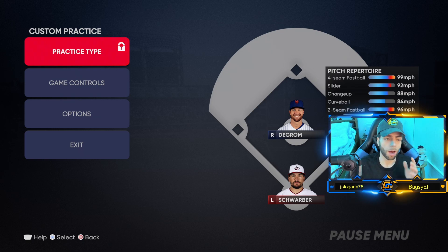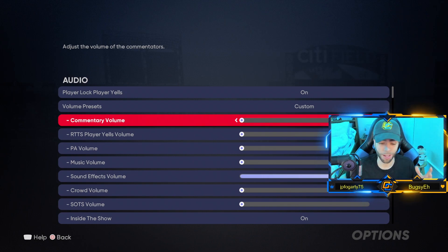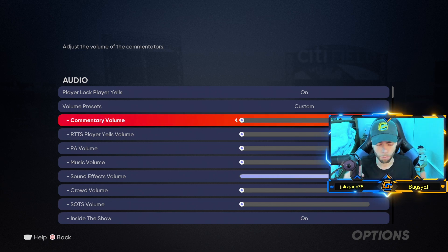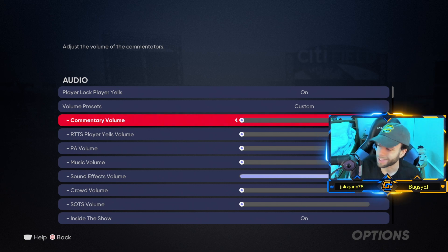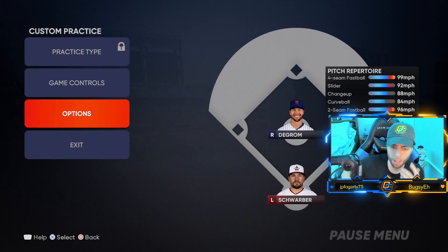One more thing — people want to know my audio settings. Why my sounds are loud and why there's nothing else going on: I have sound effect volume all the way up, everything else all the way down. Commentary gets old and super repetitive, same with PA volume — too loud. Music: don't want it. This year sound effects is linked to menu sounds so it's ridiculously loud, but I'll take the good with the bad. This is why the crack of the bat sounds absurd when I play — I like to have the game senses heightened.